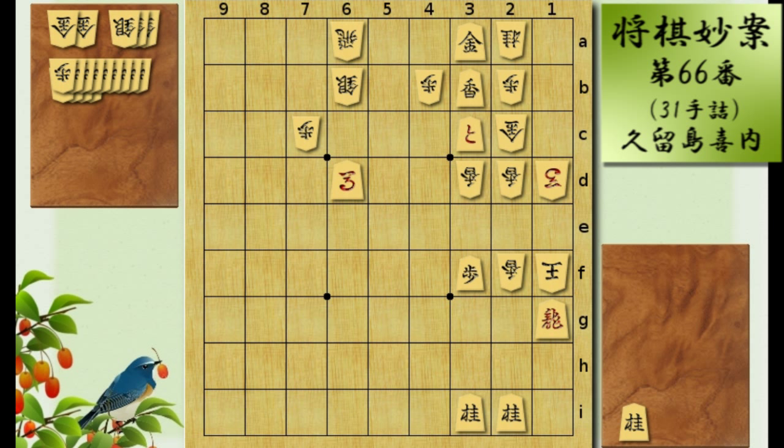Alright, now the king will fall back to 2e, and now the knights start moving. It's knight to 3g. The king can only go to 3f, and this is where you drop the knight — knight drop to 4h. You'll see the only square the king can go to is 3e.